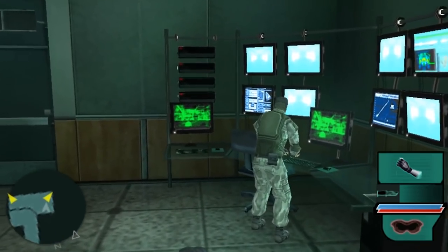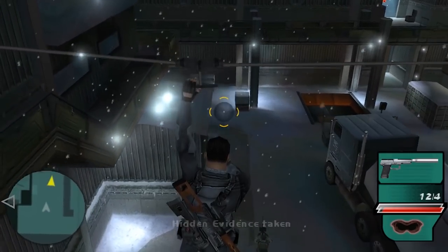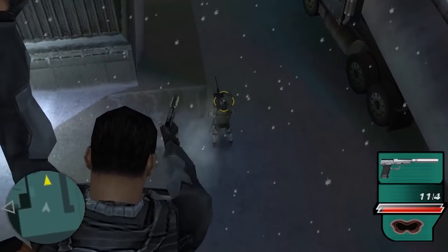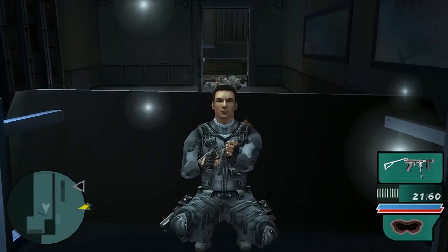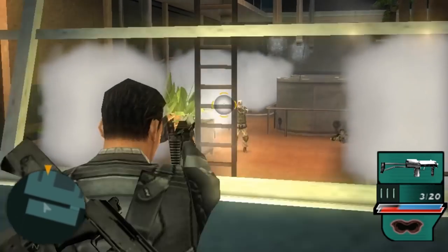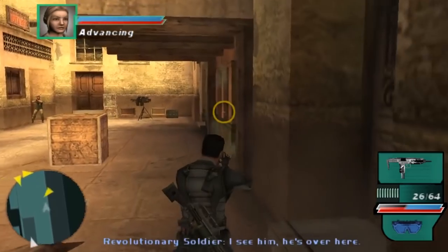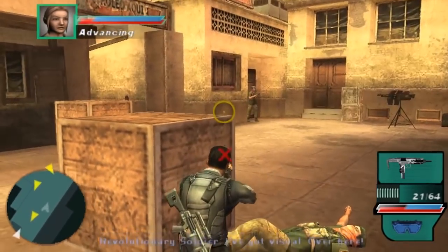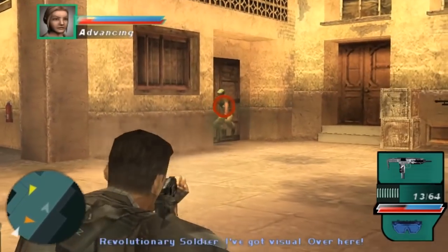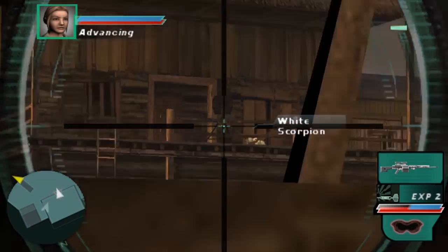Short and sweet levels make Dark Mirror the gold standard for portable design, catering to both quick and extended sessions of play. Bend Studio strikes a great balance between crafting levels that are satisfyingly self-contained, but also expertly paced to be played back-to-back. And even though Dark Mirror's levels are often painstakingly linear, there's a lot of underlying flexibility in how you can approach them, activated by the creative collection of weapons and gadgets at your disposal.